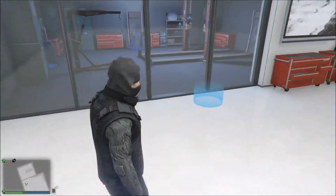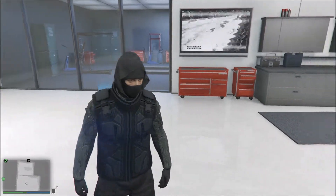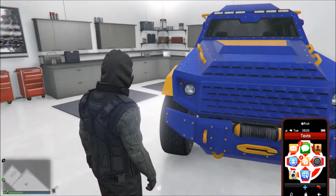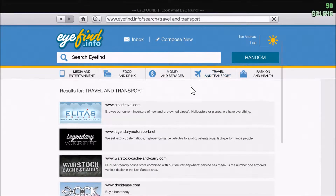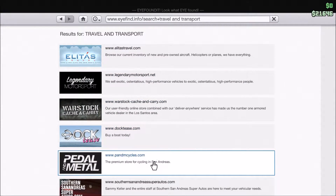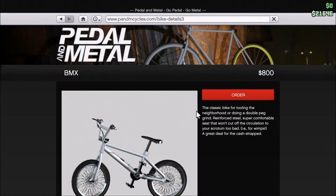So first, you need to click this. Go to the Android, and then go to the Wi-Fi. You can click on the VMS and then you will kind of like you.